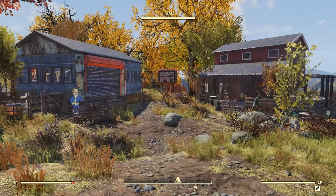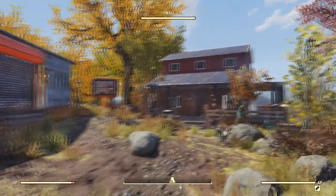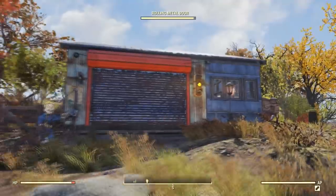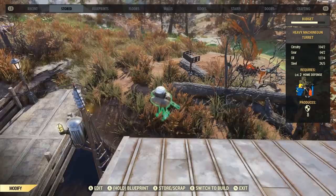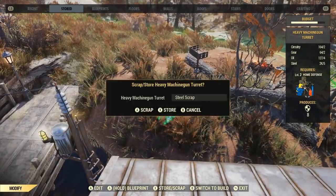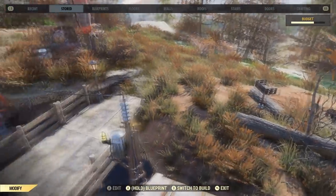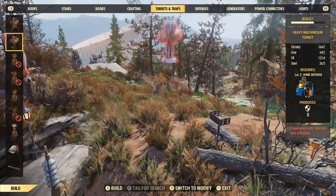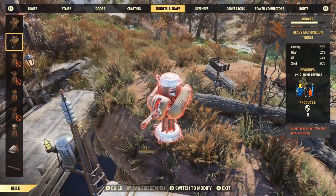The last thing I want to talk about is the camp budget. A lot of people were asking how I could build so much in my original camp. First off, I wasn't using any turrets — turrets take up a huge chunk of your budget. Watch the budget bar at the top: one turret is taking up a huge amount for this build, and I have three of those placed down. Other objects like generators, conduits, and lights all take up a good bit of your budget too, so be careful when using those.